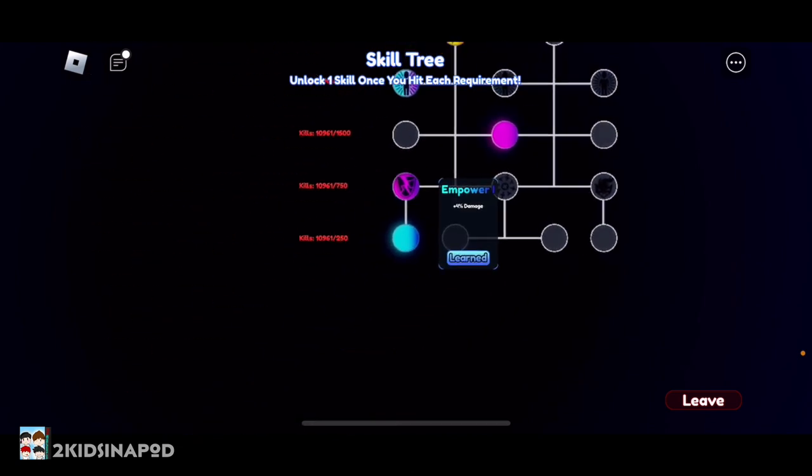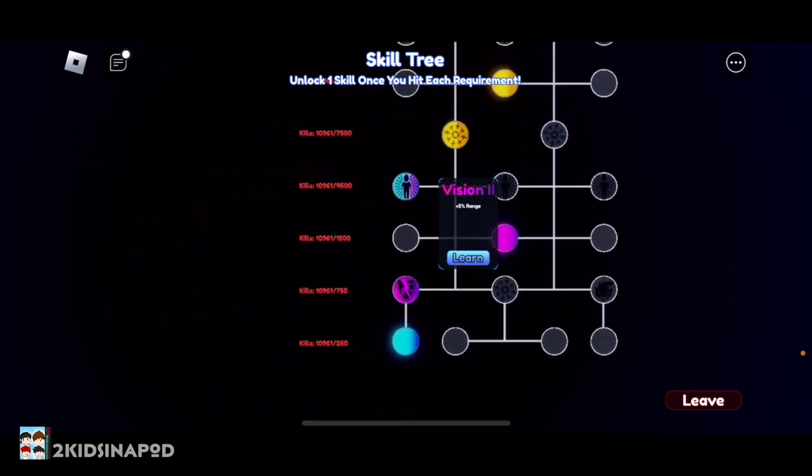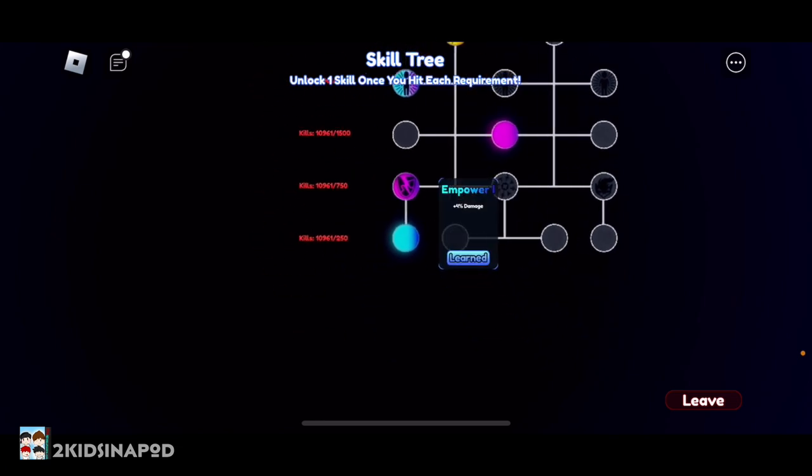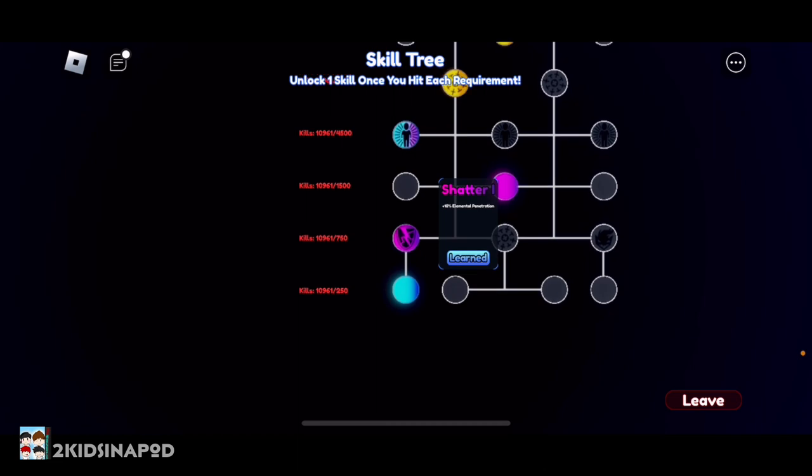Once you hit the amount of kills that you need for each level, you're just gonna click on the skill you want to unlock and click on learn. That'll be highlighted, and then as you get more kills and unlock more skill levels, you can keep on getting more skills.